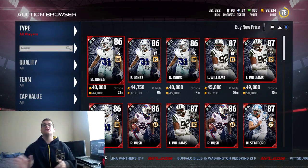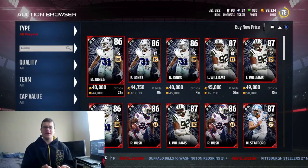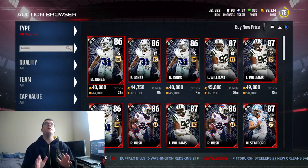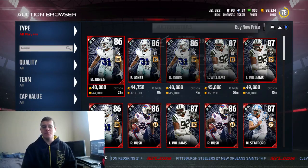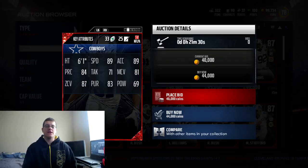Previously I did record a video on these puzzle piece players about a day or so ago and I got a lot of the names wrong — I mean every single player I got wrong except for the two that were obvious, which was Flash Gordon and Matthew Stafford. I said this free safety was very church; it's actually Byron Jones, 86 overall, Byron Jones for the Dallas Cowboys.